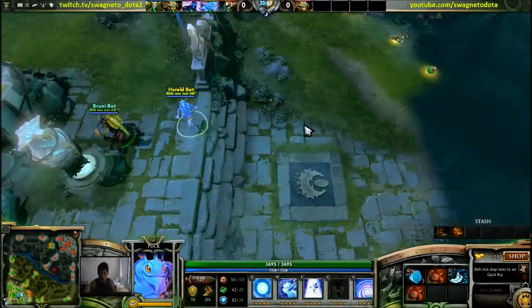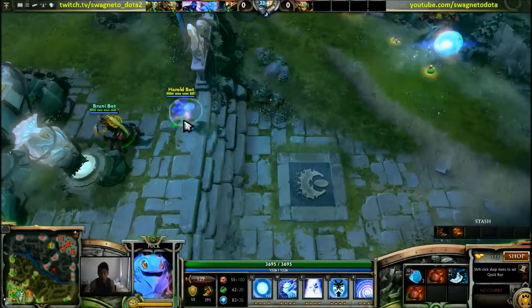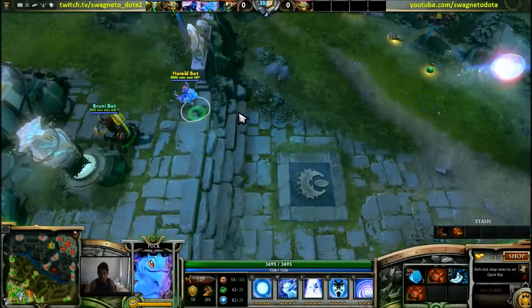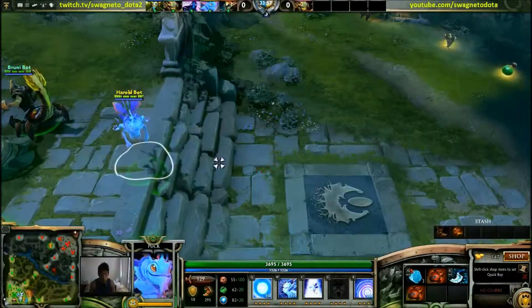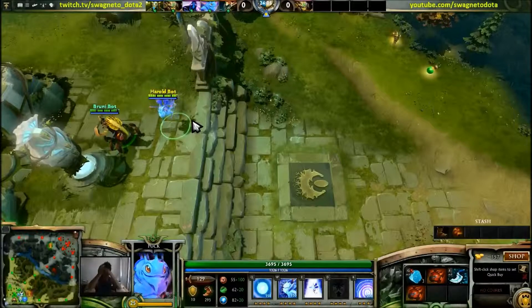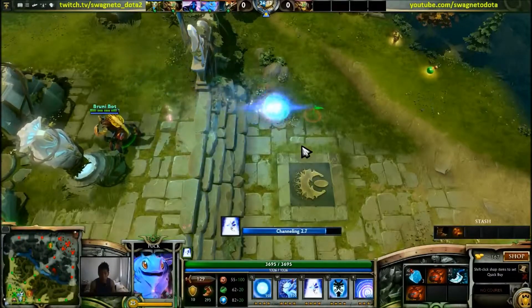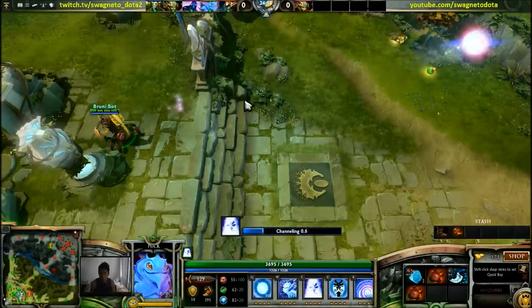Without shift queue: as soon as my orb comes out, I just press E — it's almost instantaneous. This is shift queue again, and you can see there's about a third of a second delay where he has to pull his hands back. That could cost you if someone sees you and tries to cast a silence on you or something — it could make the difference. Again: shift queue versus without shift queue. As soon as you see the orb, you can cast the next spell.